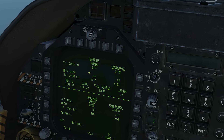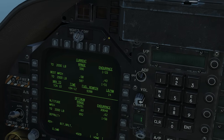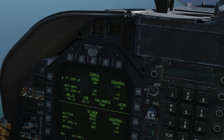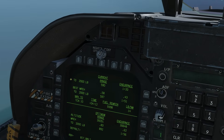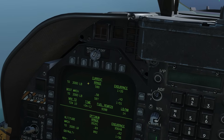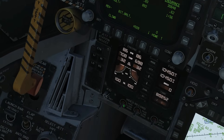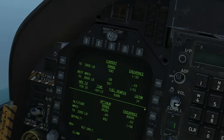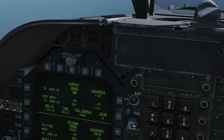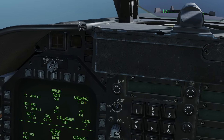We've got two columns that we're interested in. Range is down this column here, and endurance — by which I mean time that we can stay airborne — is this column down here. Looking at the top row, this is our current performance until we get down to a fuel load of 2,000 pounds. At 10,450 pounds and our current flight parameters, we can manage 590 nautical miles, and our endurance is one hour and 33 minutes.